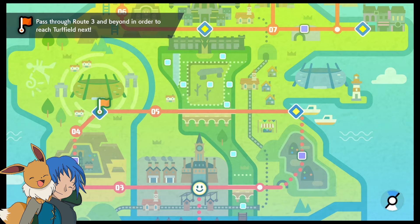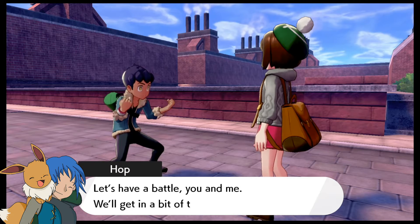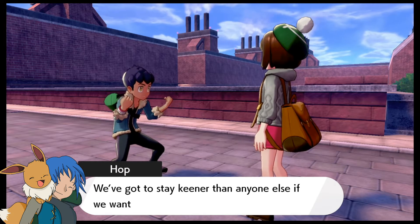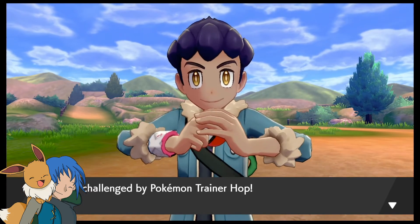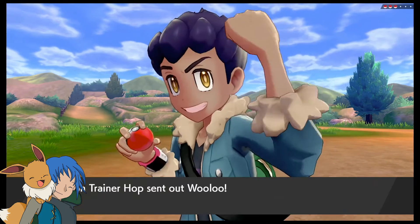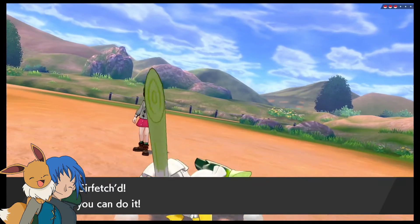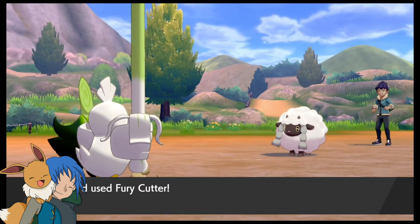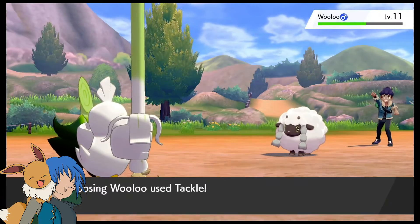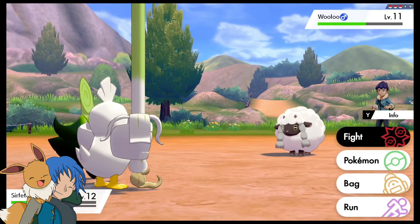Let's have a battle — sure, we'll battle and you'll help me evolve. Thank you very much Hop. Hop only has three Pokémon — we'll beat Scorbunny and Rookidee. We've got ourselves a Sir Fetch'd already! If we just sit here and use Fury Cutter the whole time it should do more and more damage every time we use it, which is going to be super helpful.